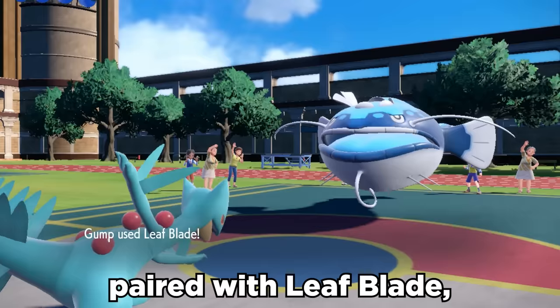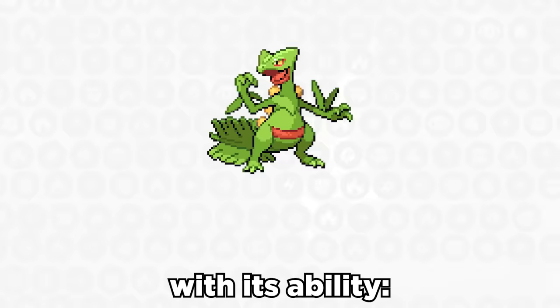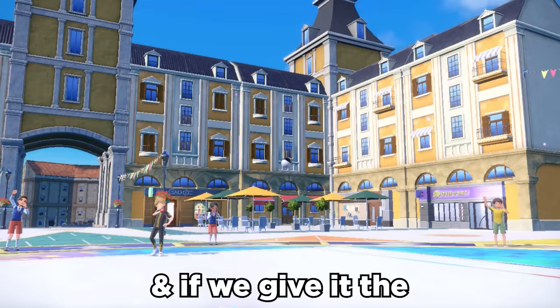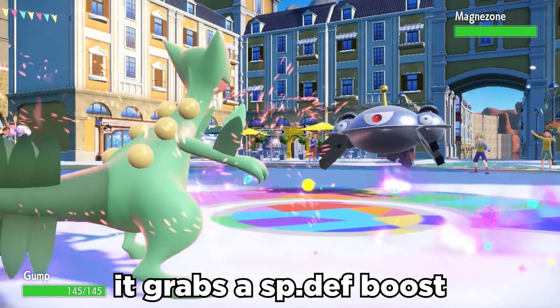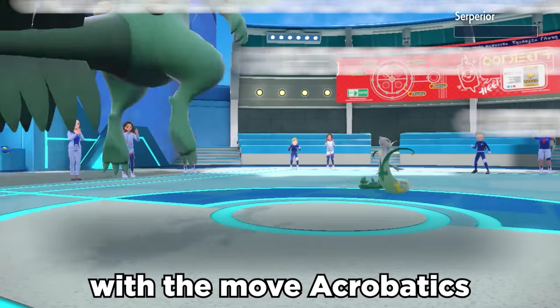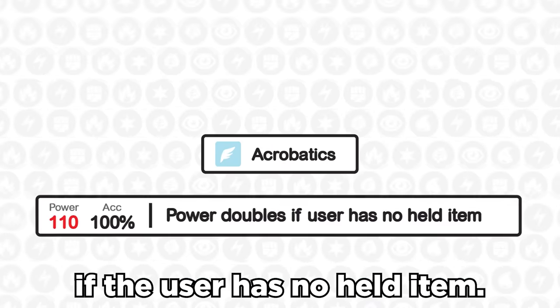It can be run with Swords Dance paired with Leaf Blade and coverage like Earthquake, but we can take this a step further with its ability Unburdened. This is able to double its speed upon using an item, and if we give it the Psychic Seed and switch into the field that has Psychic Terrain up, it grabs a special defense boost and activates the Unburdened ability. This also pairs extremely nicely with the move Acrobatics, which becomes a 110 power flying move if the user has no held item.